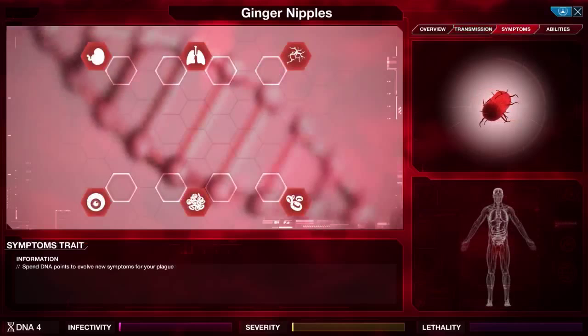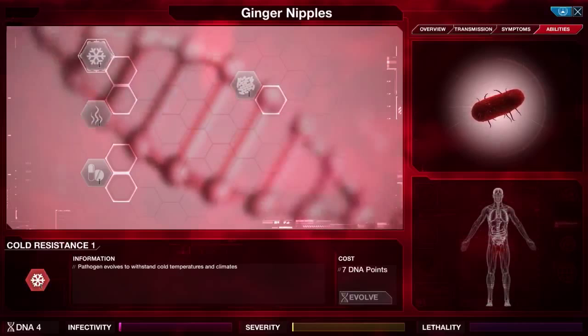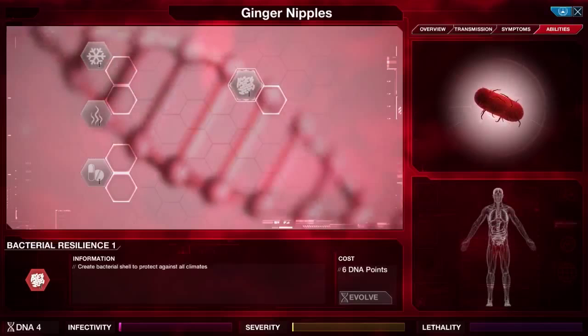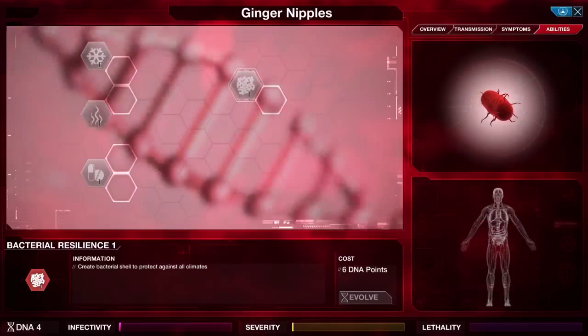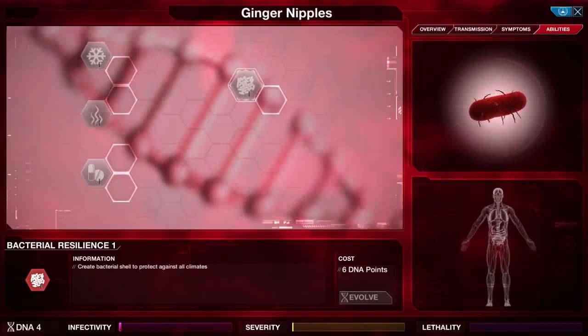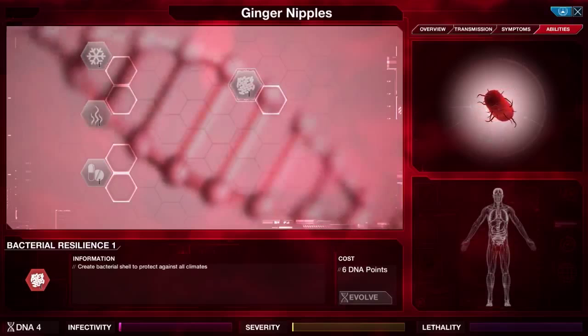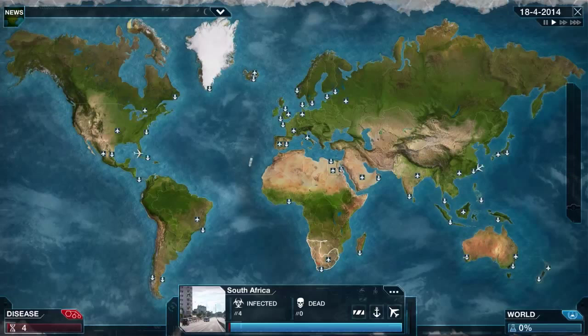The abilities traits are used to resist against cold and hot climates, and also to resist the drug researchers when they get involved. The bacterial resilience can be used as a bacterial shell to protect against all climates. Along the bottom of the screen are infectivity, severity, and lethality bars. I want infectivity quite high to spread the disease. Severity I want to keep as low as possible so doctors are less likely to notice it, and lethality shows how lethal our disease is.